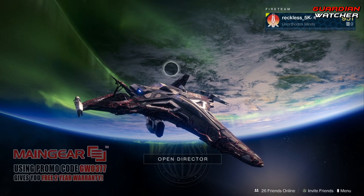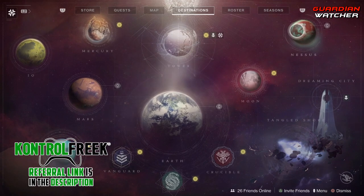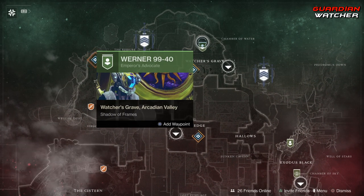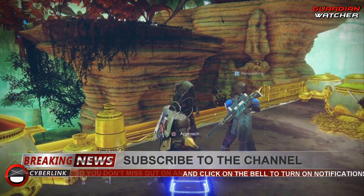What's up guys, Reckless here — welcome back, Guardian Watcher. It is another week of Xur, and Xur is located on Nessus by the Watcher's Grave on the shed. Let's go find out what he has this week. Xur, what's up dude — go ahead and take a seat right here.